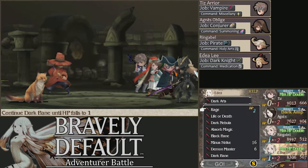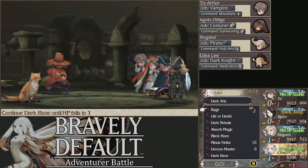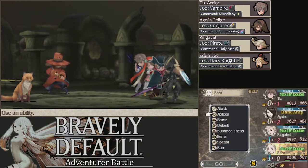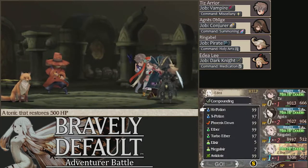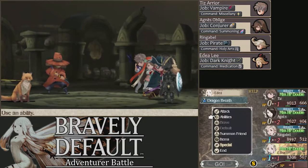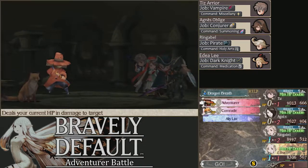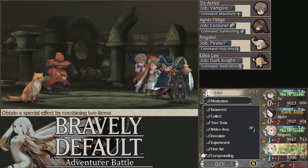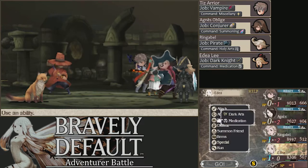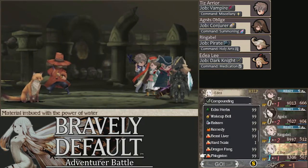Should I start with a Minus Strike? Who's faster — you or Tiz? Definitely Tiz. Is there anything I can get out now? I don't think so. I'm just going to start using Dragon's Breaths. We have plenty of Dragon Fangs — we probably don't have enough to last the entire fight, but that's fine. Don't use that yet, just go ahead and start with standard attacks. Go ahead and use Phlogistons or whatever, it doesn't really matter.